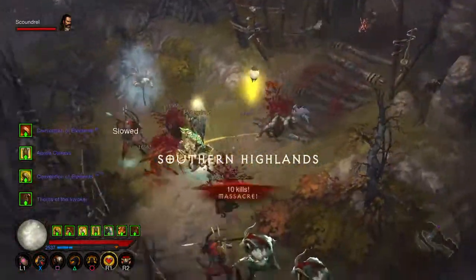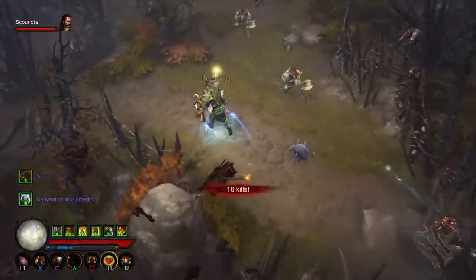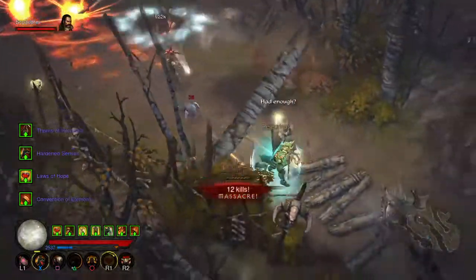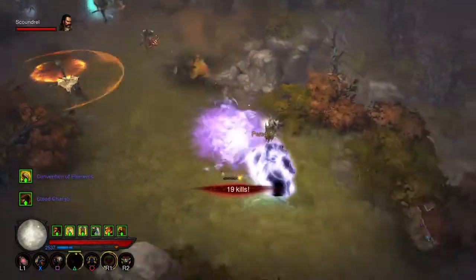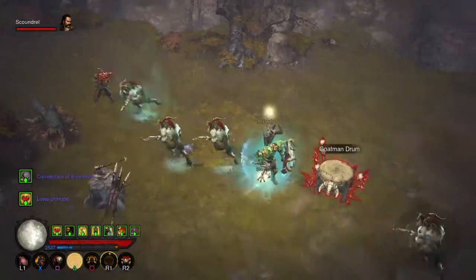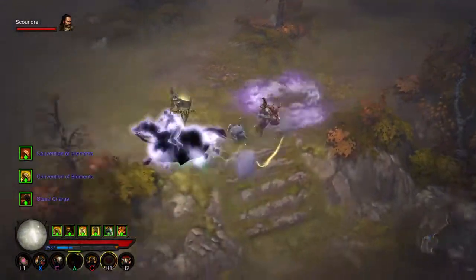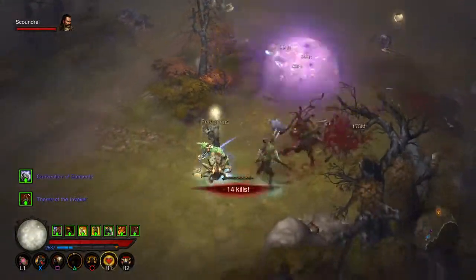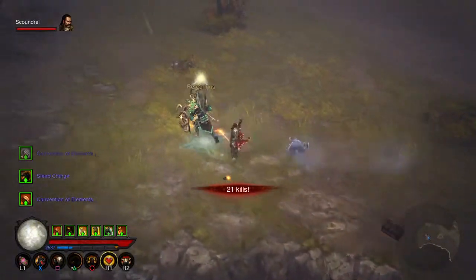We don't have to clear the small dark spots. One single time I had a goblin spawn on this path, but normally they will be in the main areas. Here is already the entrance to the Cave of the Moon Clan, which will be the next area to farm. But let's clear the map first.